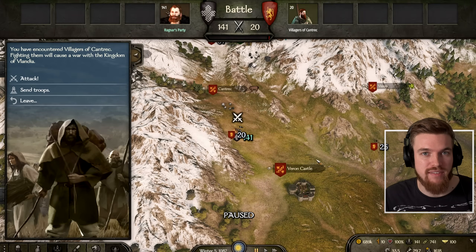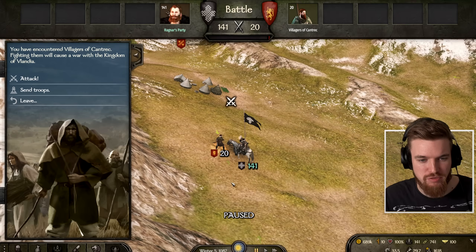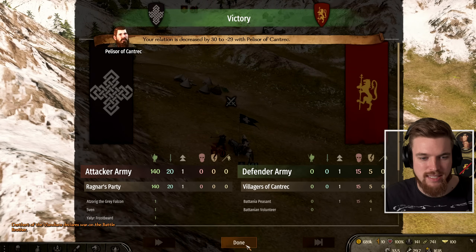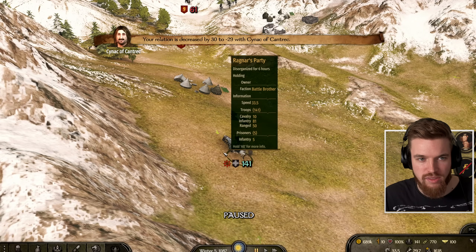Before we can take one of Vlandia's castles we need to declare war on them. To do this, just find any random bunch of peasants that are the same faction as the castle you want to take and then go ahead and attack them. In this case there are 20 villagers - attack those and that will be seen as an act of war. And now as you can see we're at war with the Vlandians.